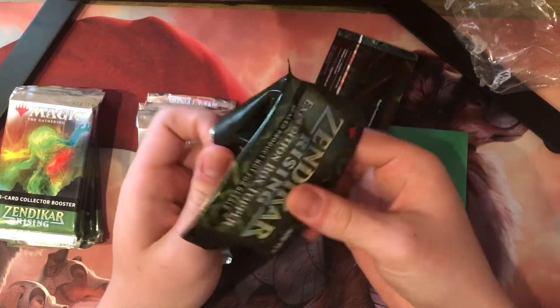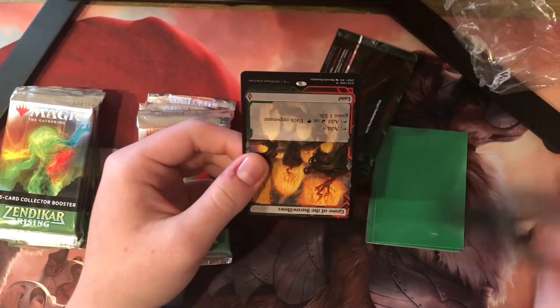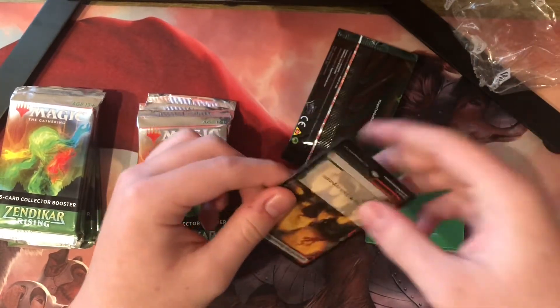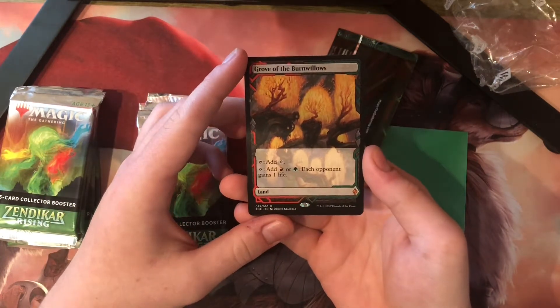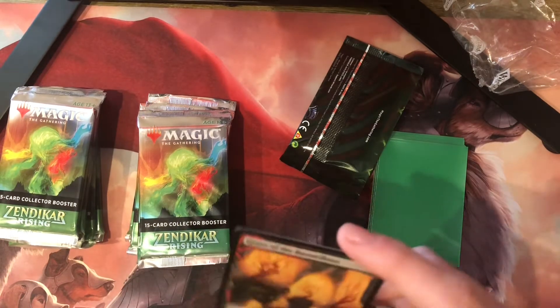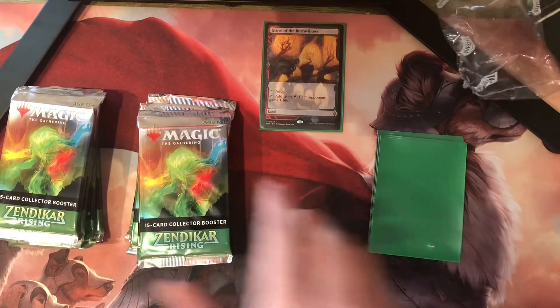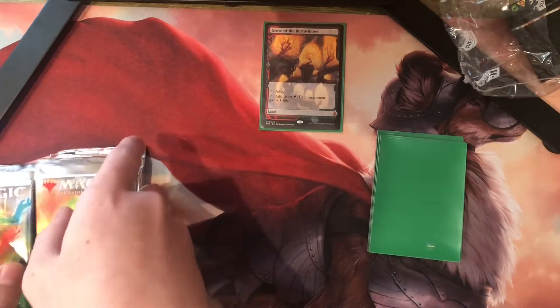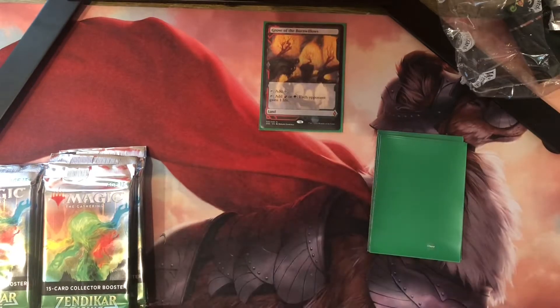Zendikar Rising. If you haven't checked out my other Zendikar Rising video, I opened a regular box. Grove of the Burn Willows — I wish I could be happy about that, but that's literally the worst one. I wish I could be positive about that. That's too bad. There is a one-in-six chance of these packs holding a foil expedition, so hopefully we can get a Fetchland or something.